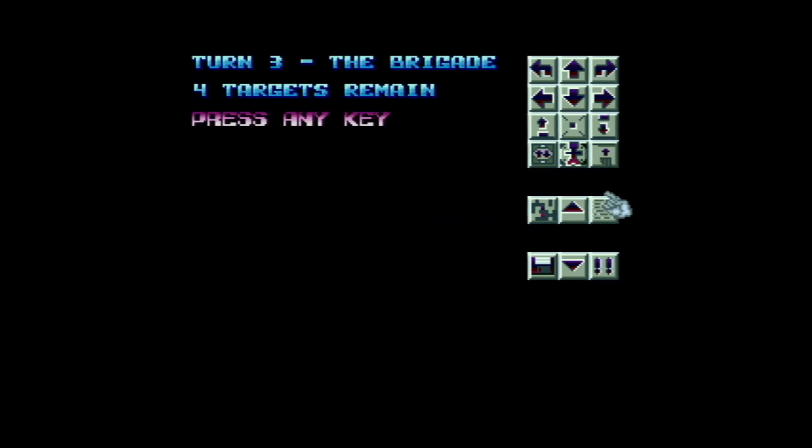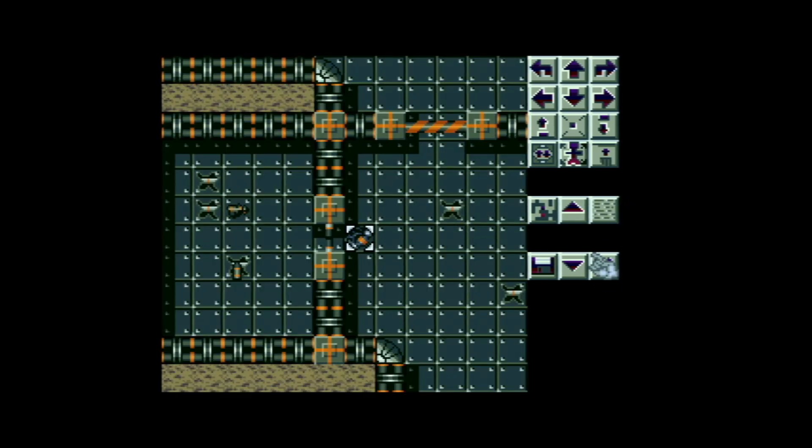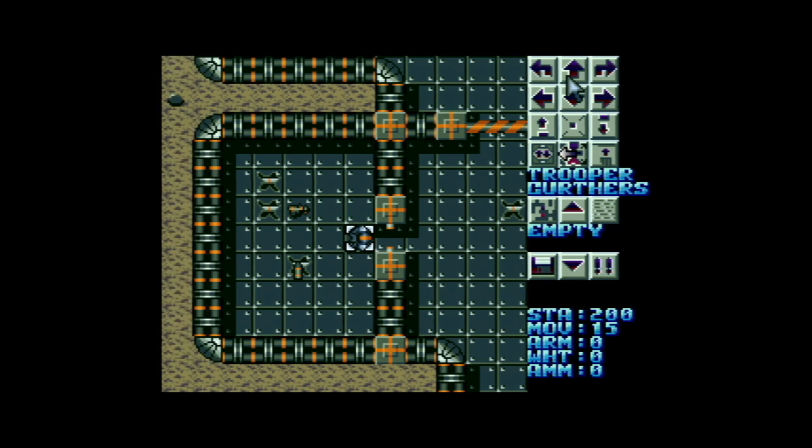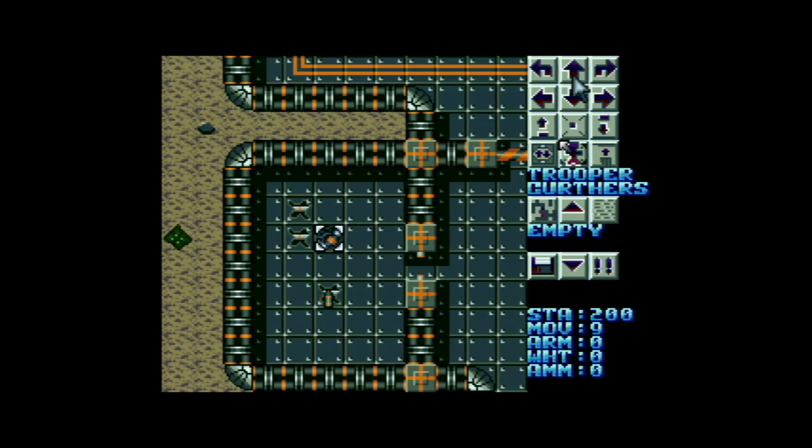This is obviously the reason it's called turn-based strategy — because you each get a turn. You each have a finite number of points to use in movement and firing. And then it's the next person's turn. So I'm just going to move Trooper Kurdas, open the door, and then I'm going to move him into the room, and I'm going to attempt to pick up the pistol and the clip, but I'm probably not going to be able to do it in this turn.